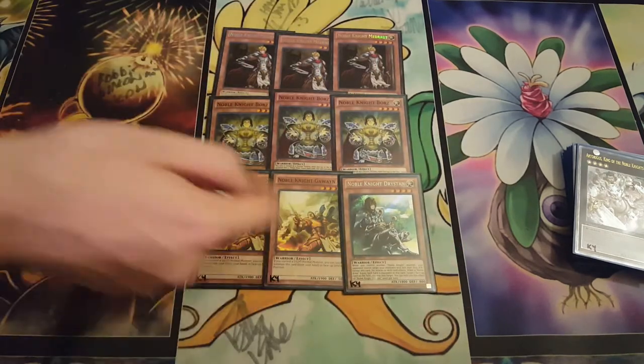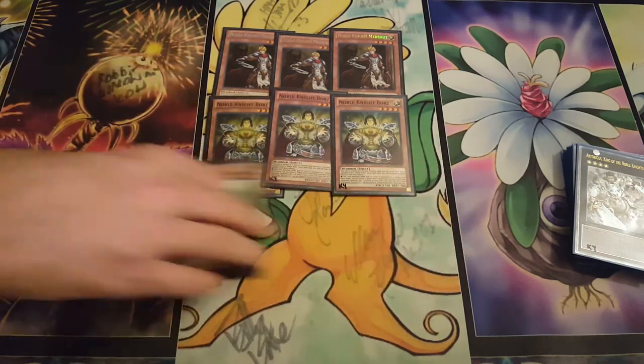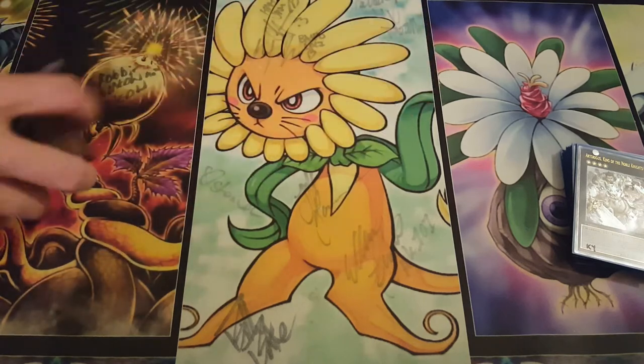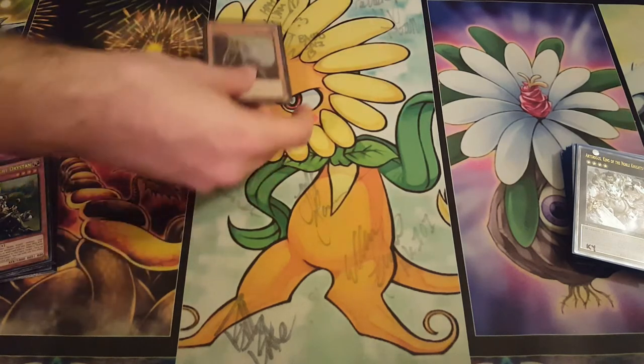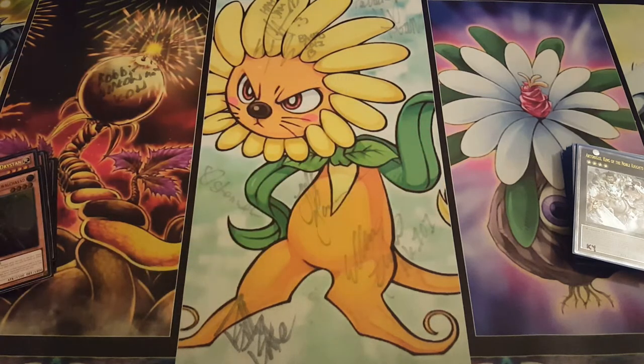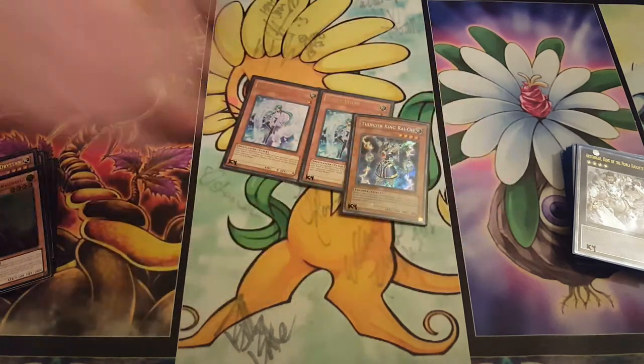3 Madrot, 3 Boars, 2 Gawain, 1 Dristin. Now this is, I believe, Justin Wilson's list from the Seattle Washington Regional from March 8th. This is literally one card different. One Gualachad. And then we have 2 Veilers, and of course Thunder King himself.